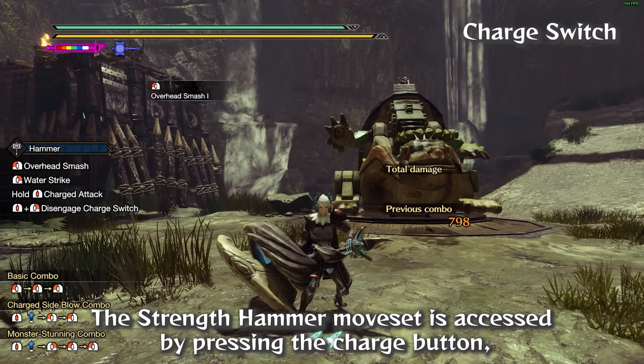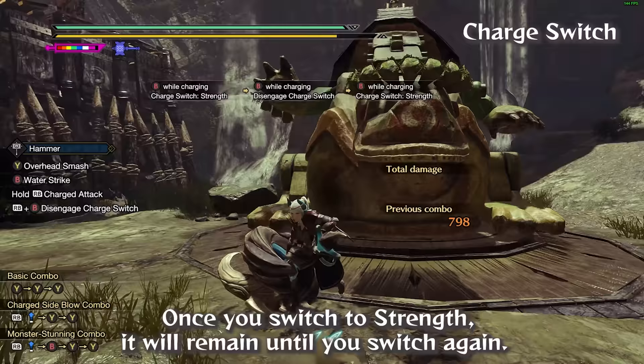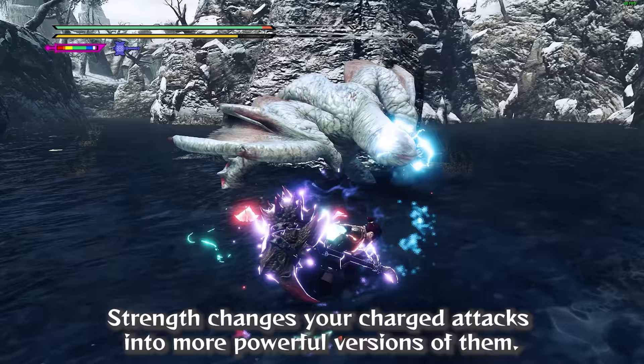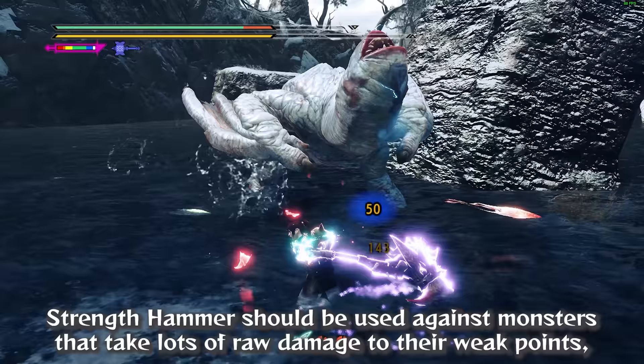The Strength Hammer moveset is accessed by pressing the charge button, then pressing the A/B/O button depending on your controller. Once you switch to strength, it will remain until you switch again. Strength changes your charged attacks into more powerful versions of them. The benefits of strength are much higher damage, but the moves will leave you vulnerable for longer. Strength Hammer should be used against monsters that take lots of raw damage to their weak points but lower elemental damage.